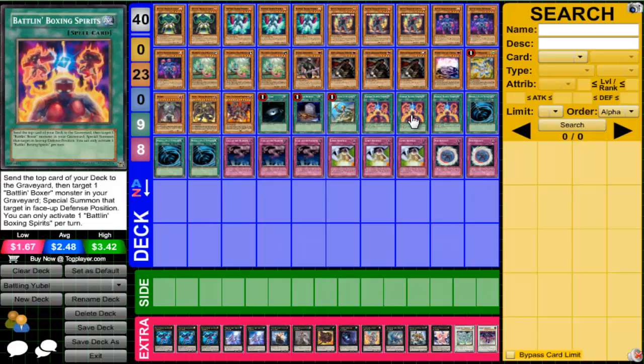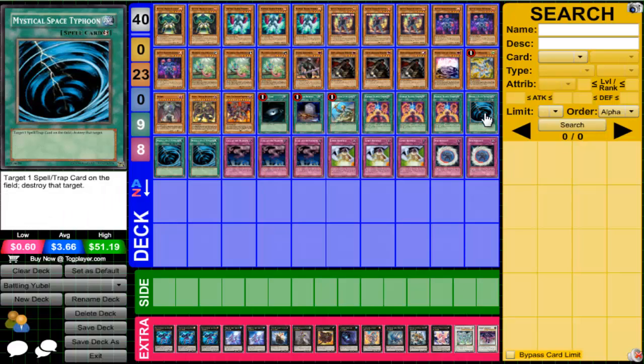We run three Battling Boxer Spirits — you send the top card of your deck to the graveyard and then target one Battling Boxer in your graveyard and special summon that target in face-up defense position. So you can send something to the graveyard and bring it back with Battling Boxer Spirits. We run three MSTs because the backrow hate is real. Play MST wisely and it can be a very vital card, especially in this format where Tenki is at three — MST should definitely be at three in every deck.